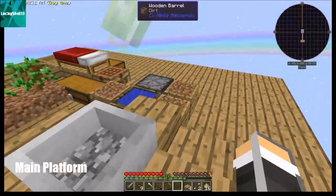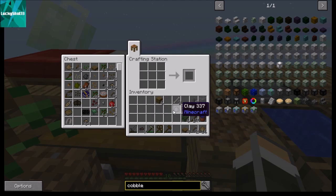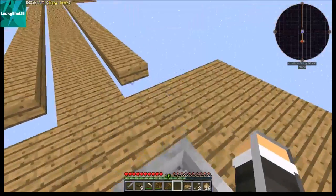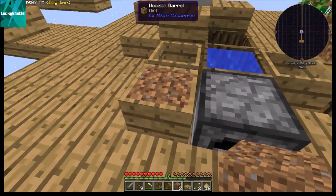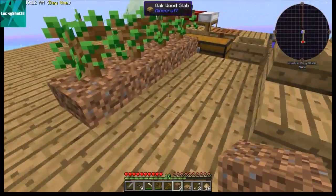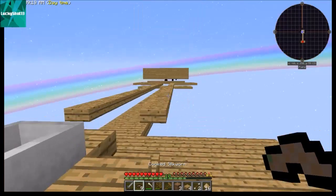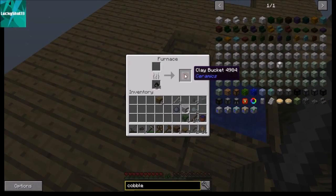Just to fill everybody in: you make a crucible out of porcelain clay. Porcelain clay is easy — just take normal clay and some bone meal, put them together, and you get porcelain clay. Put porcelain clay in a U-shape and you get a crucible. Cook it in the furnace, put it over a torch, and drop cobblestone in. You make clay by hammering cobblestone into gravel, gravel into sand, sand into dust, then mixing dust with water. Very straightforward.